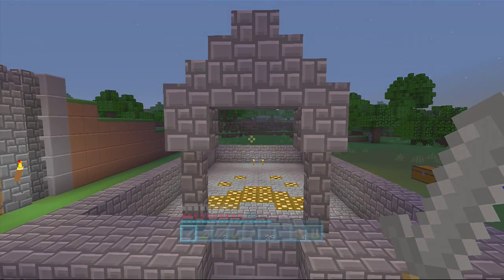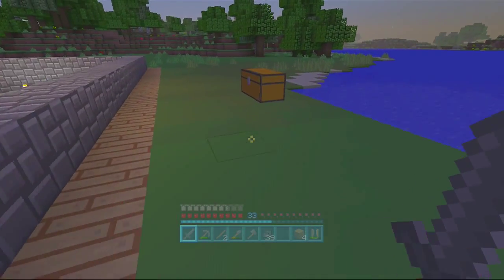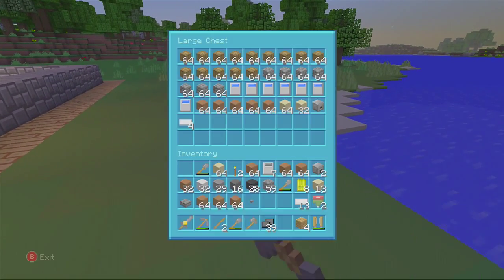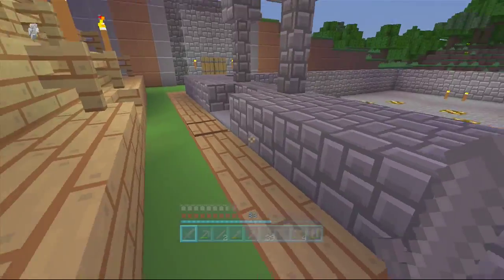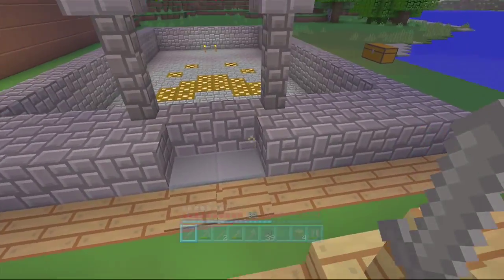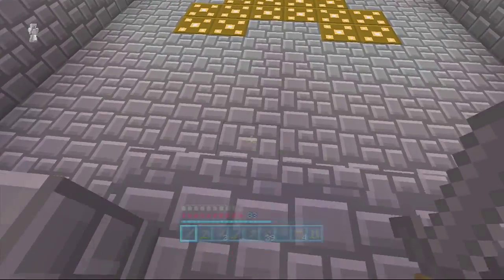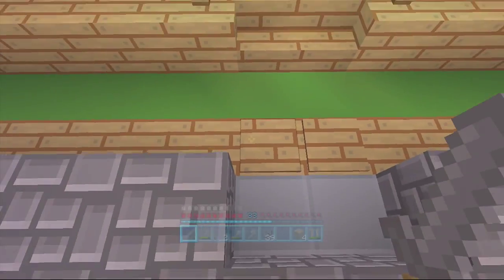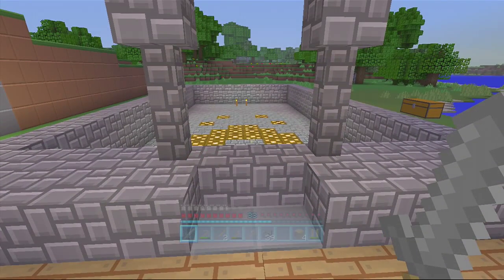This right here is going to be a fountain. I did a lot of work — you can't really notice how much. I did a whole bunch of redstone. I have some wooden pressure plates here, and as you can see, it did rise when I got off the wooden pressure plate.